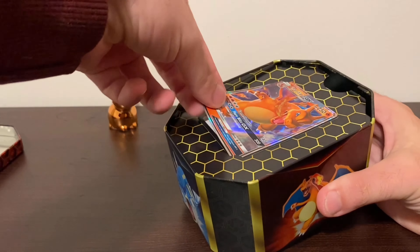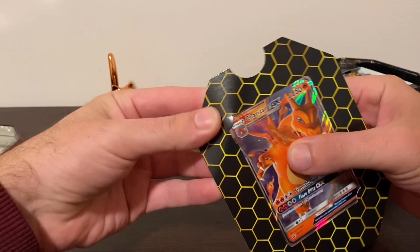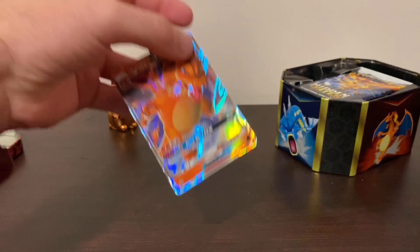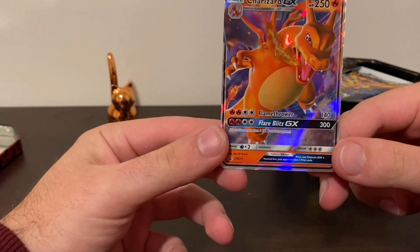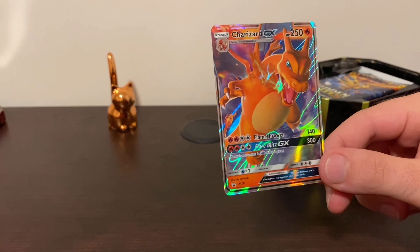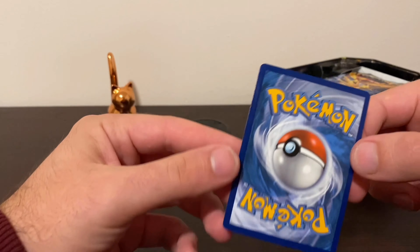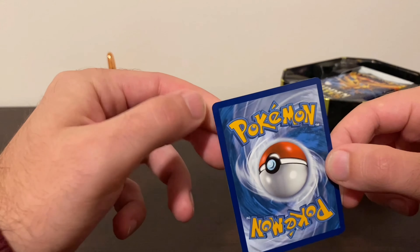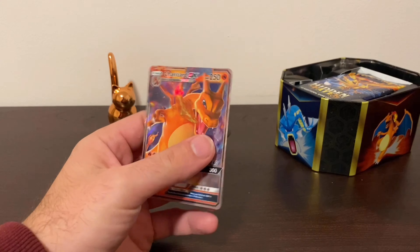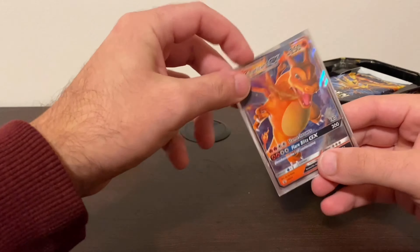Let's take out this beauty and let's not damage it. Because knowing me, I will. This is going to be so hard to take out. Wow, this is a beautiful card. The shine on this is awesome, quite incredible. And the centering on the back looks good, maybe a little bit of a mark right there. But we're going to sleeve up this card nonetheless because, if you've been to this channel before, you know that I love Charizard.